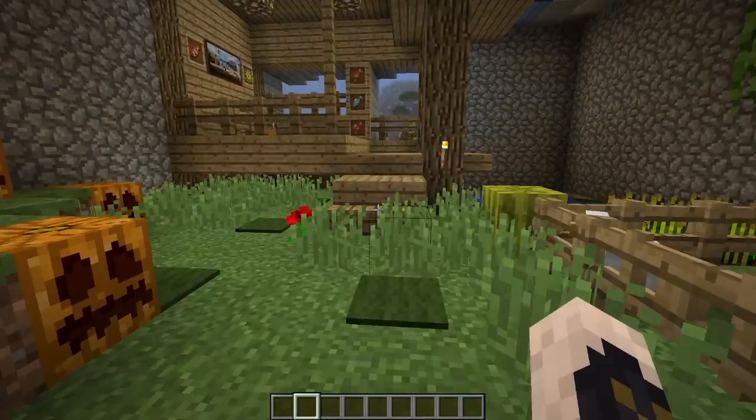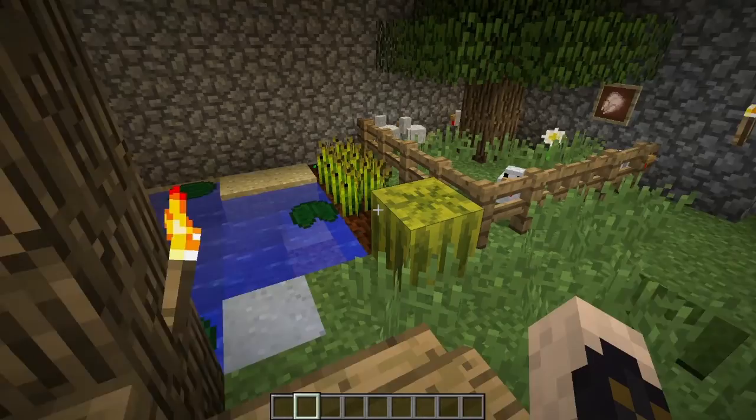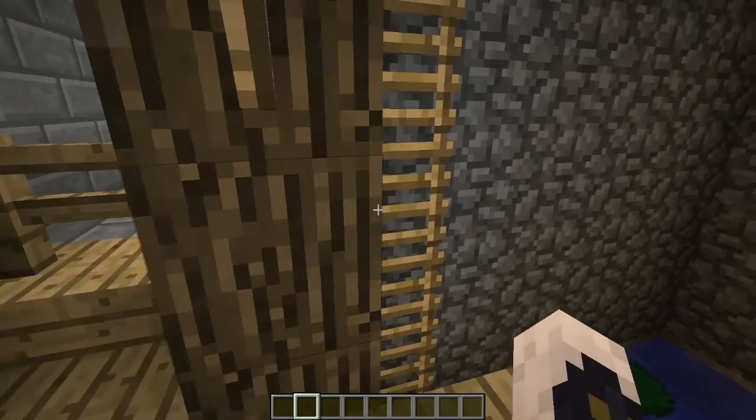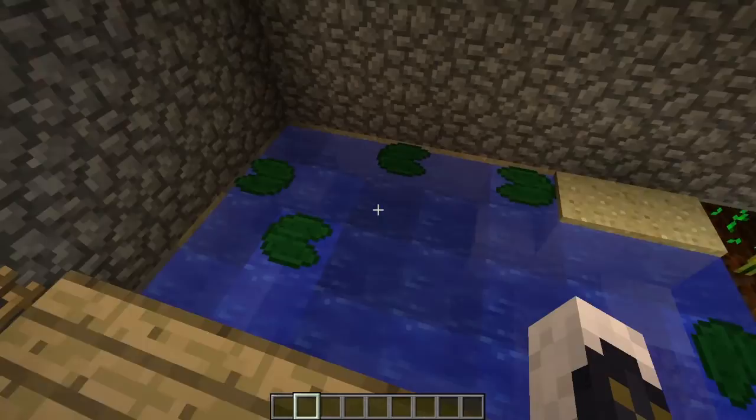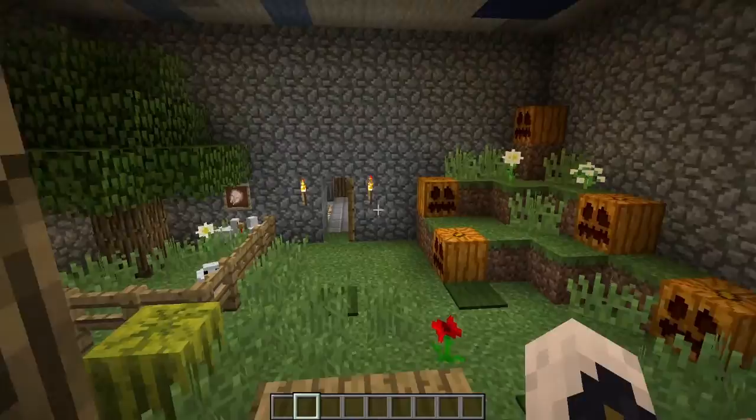Next we've got a regular forest. Sometimes you'll find pumpkins in forests, and of course you'll find these sort of things — wheat, some melons, and chickens. This is sort of a fishing shack that I mocked up. Got some water here, some clay, sand, lily pads. Got the types of fish here, another painting, and a fishing rod.